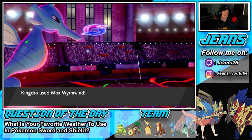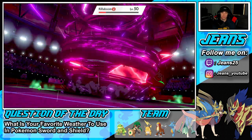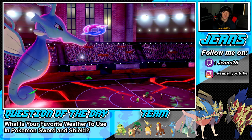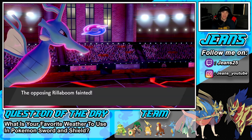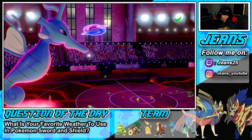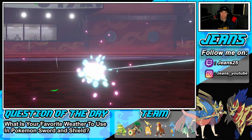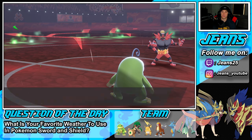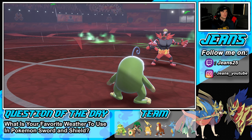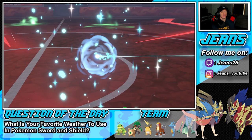Free Focus Sash here — Max Wyrmwind comes out. Life Orb is going to KO us but more importantly we pick up the KO onto his Rillaboom and get the attack drop on Incineroar. It's a 2v3, he still has a Dynamax. Incineroar is minus one attack. He's got a Parting Shot — he's not minus one anymore! That's pretty big. He's going to be able to get off another attack. Moltres comes out — okay, so Galarian Moltres is his final Pokemon.